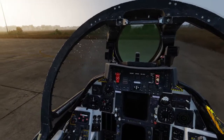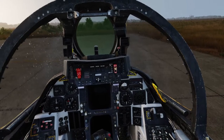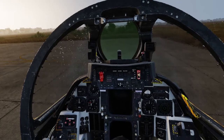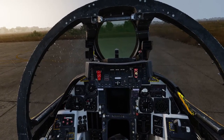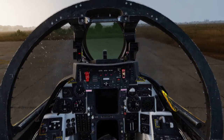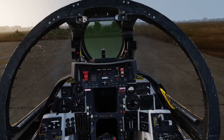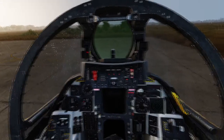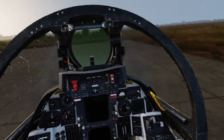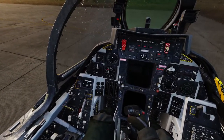'Jester, start up.' There's no external air and power. Okay. 'Chief, ground power on.' Copy. Ground power is now on. 'Connect air supply.' Ground air supply is now connected. Okay, let's try it again. 'Jester, start up.' Copy that. ICS/COM check — can you hear me? Loud and clear.